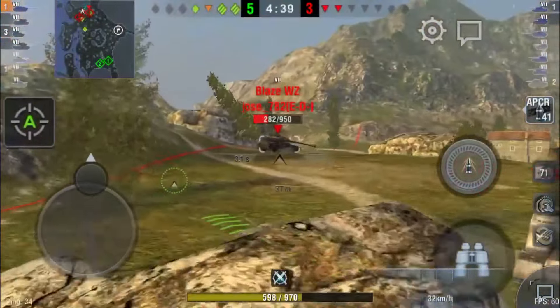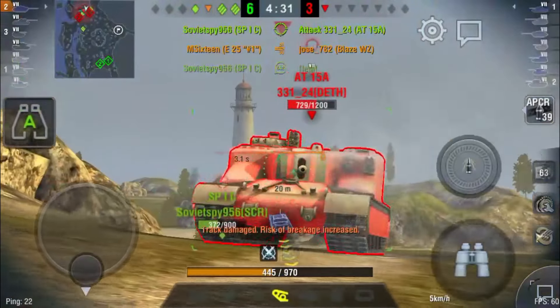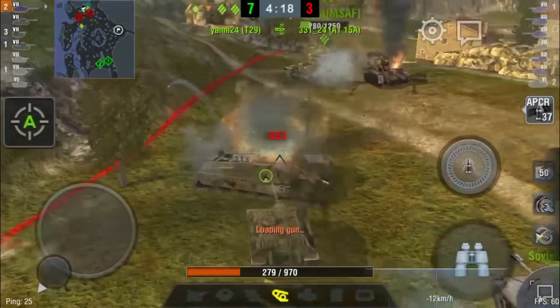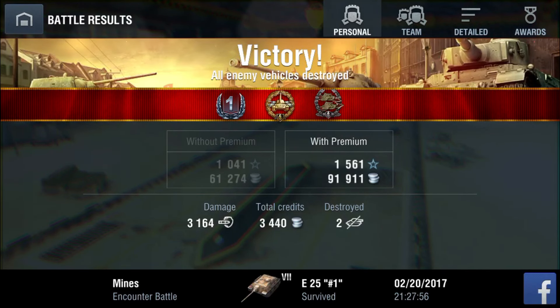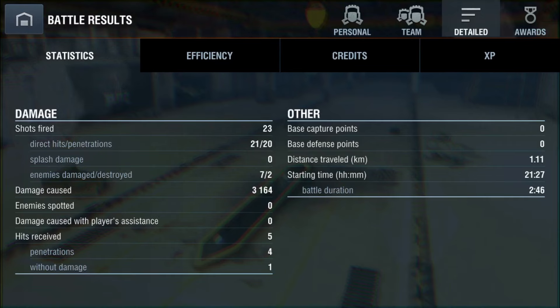Finishing off the Blaze and pulling around using my flash reflexes to get behind him and put one more into him. That round lasted a grand total of two minutes and 42 seconds — it was crazy. Because they had five TDs that had to camp, I did 3200 damage in that short amount of time with over four minutes left on the clock. The next best player did less than a third of my damage, and that was in an SP1C, which is not even a bad tank.